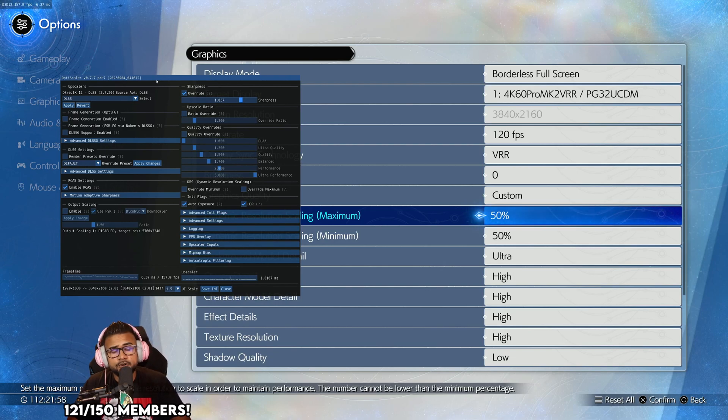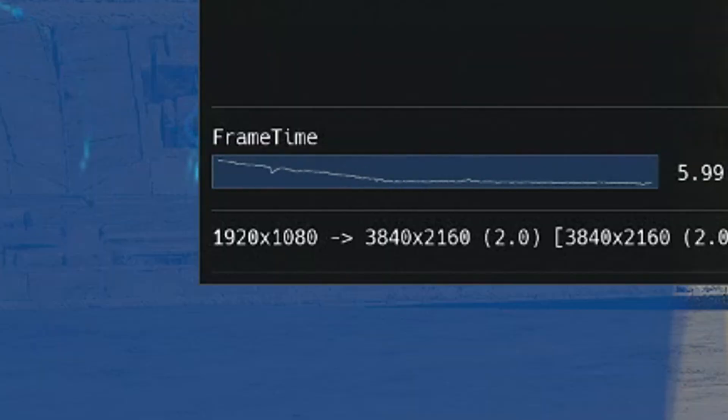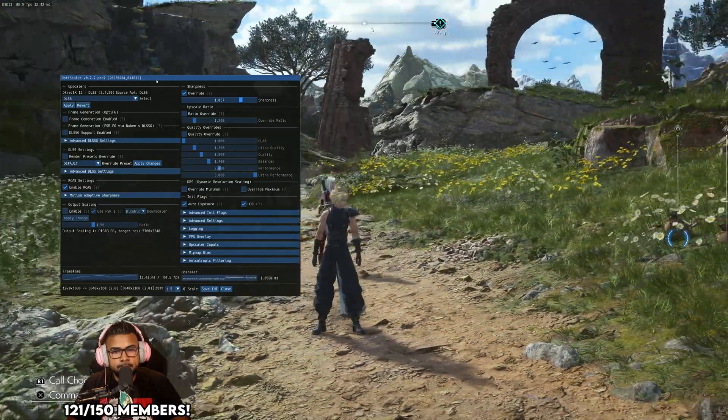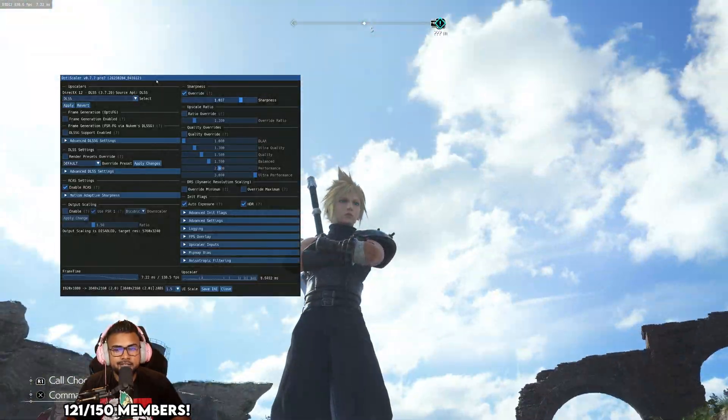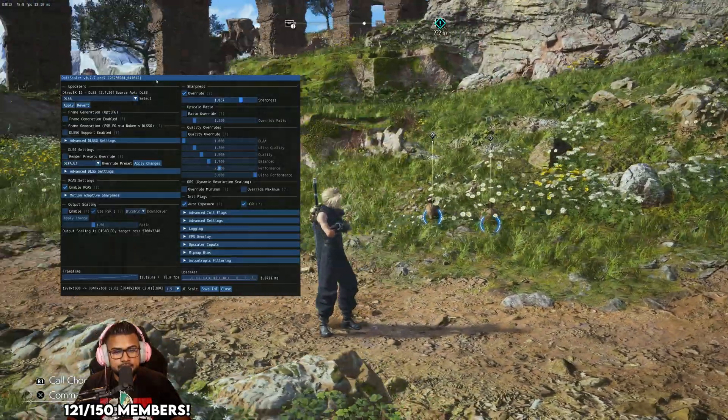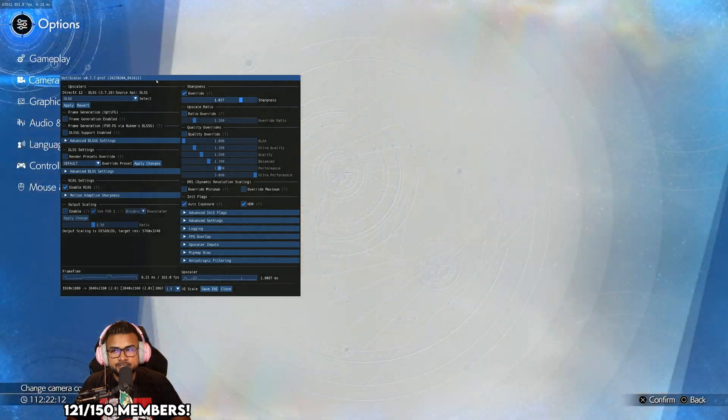At 50% you'll see it's taking a 1080p image and upscaling that to 4K, but the weird thing about FF7 is it actually tanks the image quality quite a lot with the way they handle this.